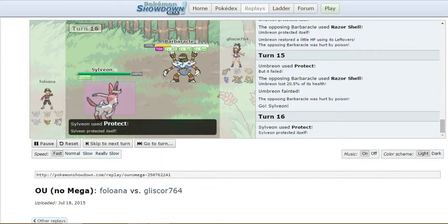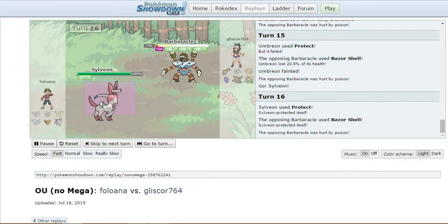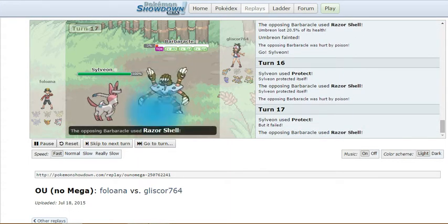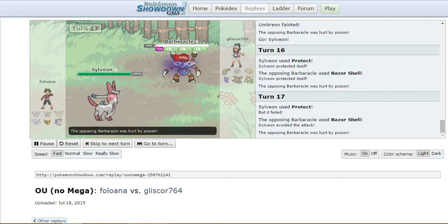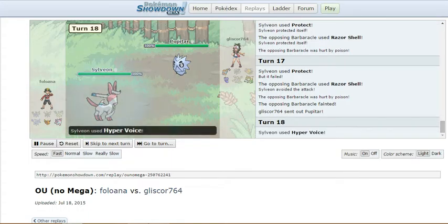Then Sylveon comes out and goes for Protect to stall my Toxic just a little bit more. I'm at low HP and can get one move off. Protect fails and then I miss. So Barbaracle put in the work — it knocked out the Umbreon. And then out comes the Pupitar.